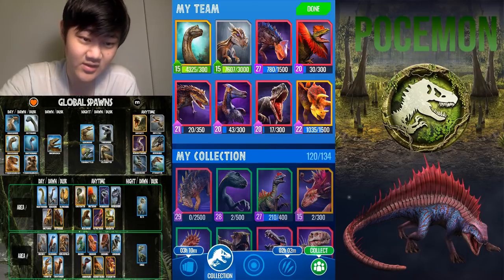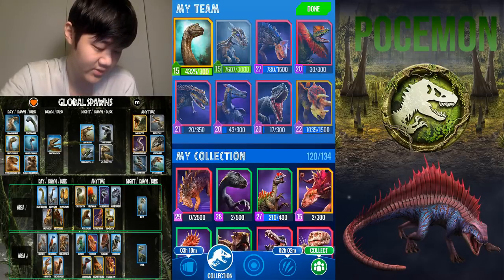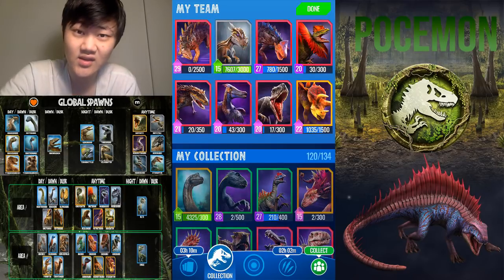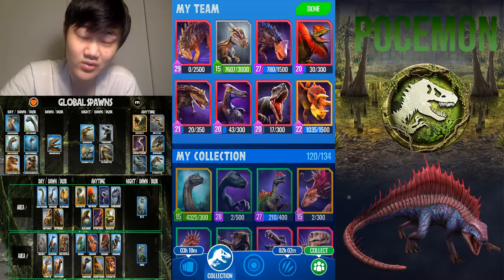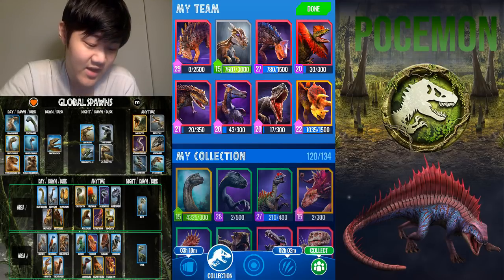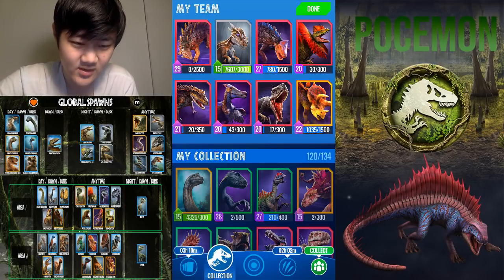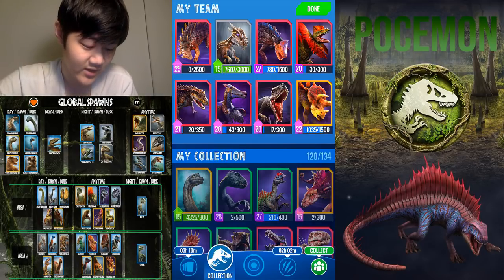You do need Irritator, which is arena-exclusive and could be hard to obtain, but Purutaurus is a really good cleanup dino. You could keep Brachiosaurus or get Stegodeus — Stegodeus is a bit hard to get since the components include Stegosaurus which is a park spawn. Honestly, Brachiosaurus and Stegodeus have really similar matchups, so just use whichever one you have at a higher level.